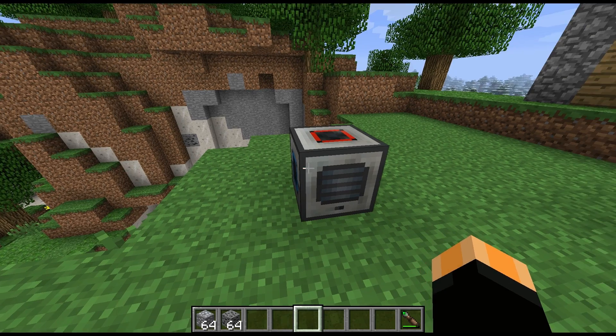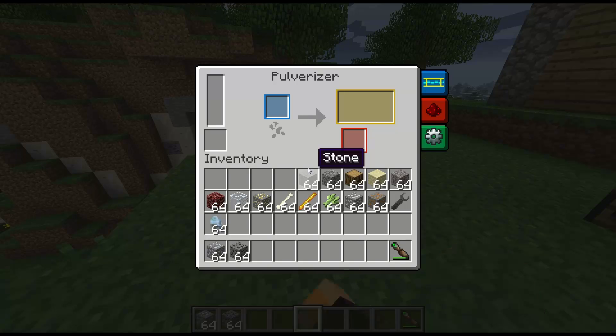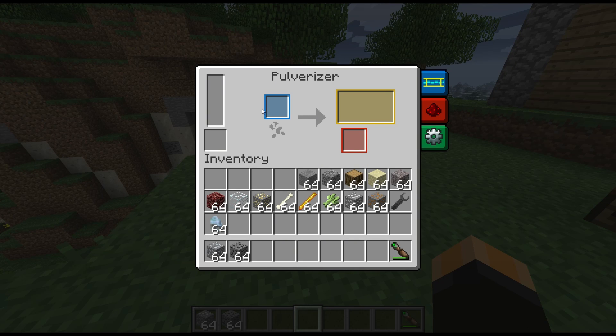Hi guys, welcome to another block spotlight. Today we're going to be looking at another Thermal Expansion machine - this time it's going to be the pulverizer. Much like the powered furnace that we looked at last time, we have an energy storage bar on the left hand side, an input which is blue, a primary output which is yellow, and with this one we also have a secondary output which is red. That's because sometimes the pulverizer can produce an additional output, and the chance varies depending on what you're pulverizing.